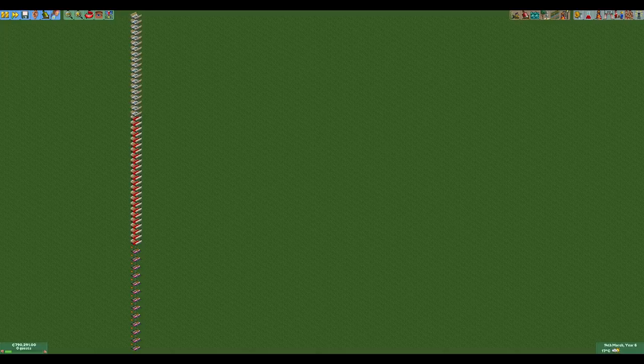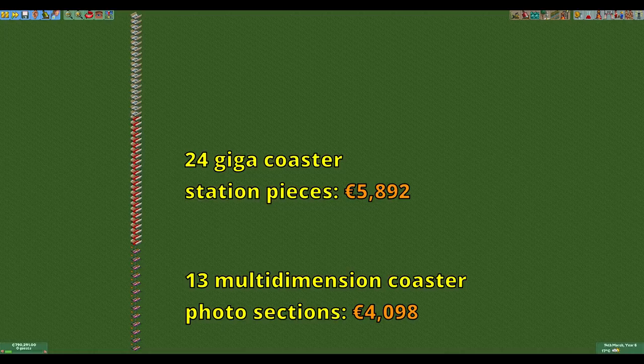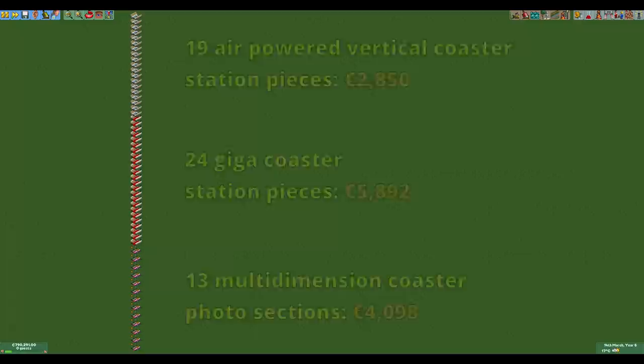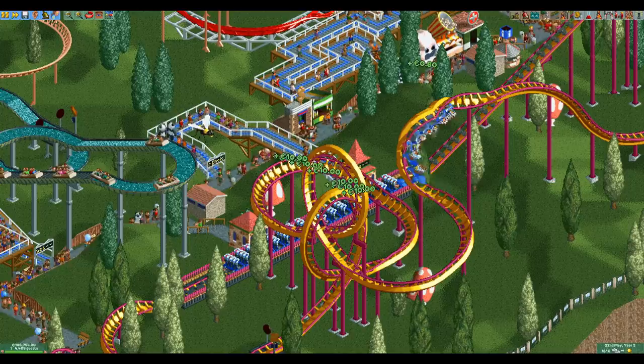So this is our completed tower. We start at the minimum possible height of minus 6 units with 13 multi-dimensional coaster photo sections. Then there are 24 gigacoaster station pieces, and on top of that there are 19 air powered vertical coaster station pieces, which takes us to the height limit of the game at 117 units. This has a total cost of 12,840 euros.